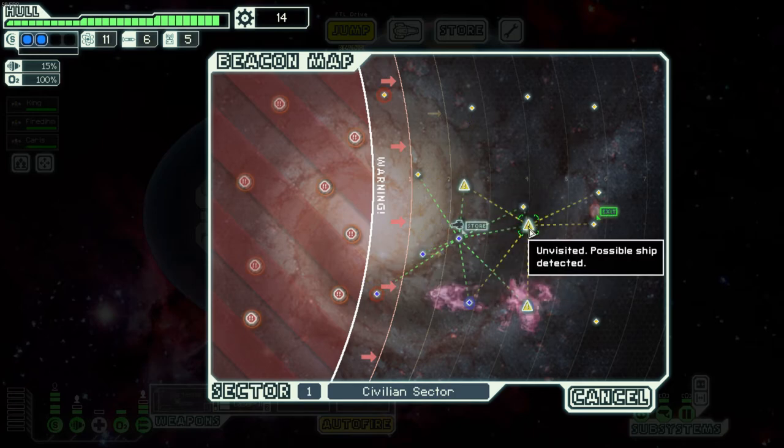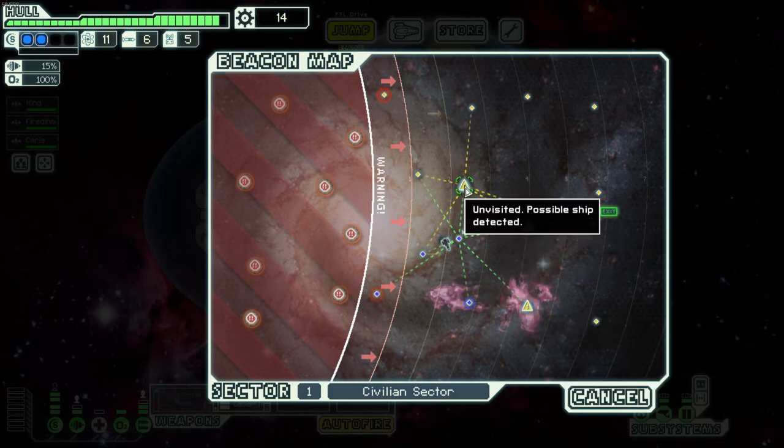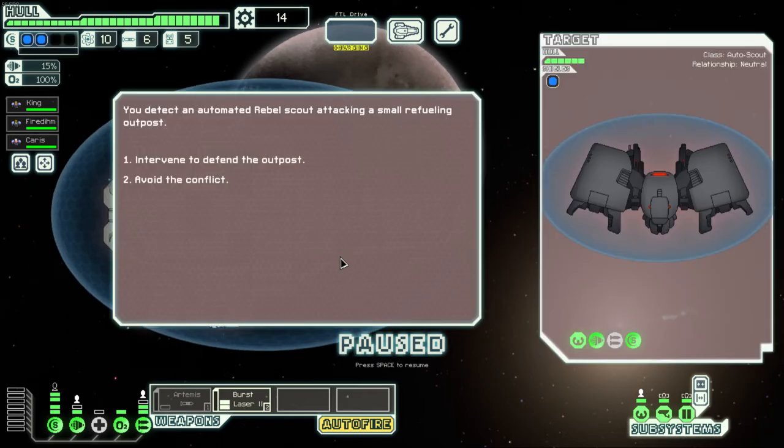The advanced scanner also shows asteroid fields and solar hazards like pulsars, so it's super helpful for planning routes. I'm planning my path — heading to a beacon where we intervene to defend an outpost. These are some of the best events because they give double rewards: you get scrap from destroying the ship, and the outpost may also reward you. Always try to take these events out.